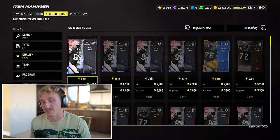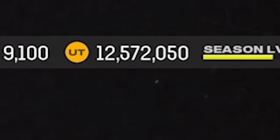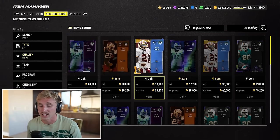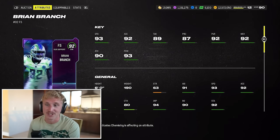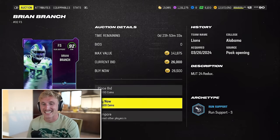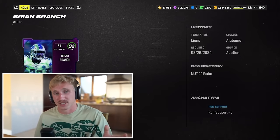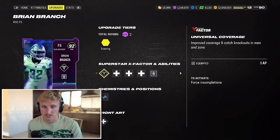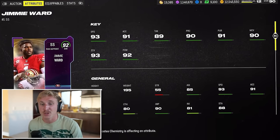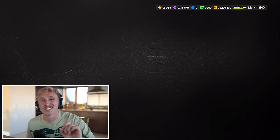The main positions we have left are free safety and strong safety. Safeties are literally the most important position on defense after middle linebacker — they're involved so often. I've got 72,000 coins left, so about 36K a pop. Brian Branch is an incredible option at 93 speed and 93 hip power. He's got man and zone coverage, 6'1", 190 pounds. The big thing you like on safeties is zone KOs — but it's pretty tough to get those on this budget. I'll run Acrobat and universal coverage on Brian Branch. At strong safety, Jimmy Ward — 93 speed, 91 acceleration, zone, hip power, and man coverage. A little smaller than Brian Branch, but this saves us just enough coins to get a kicker.